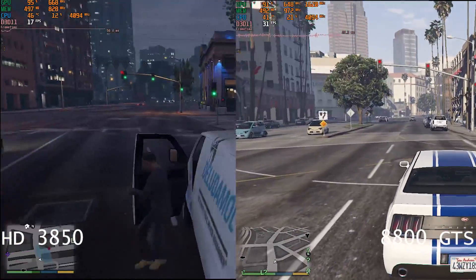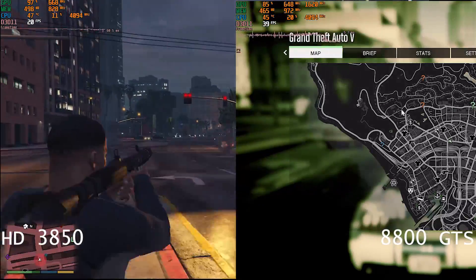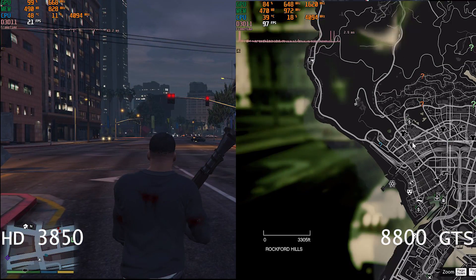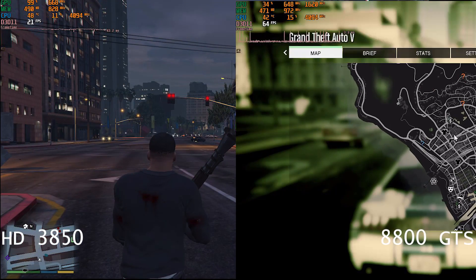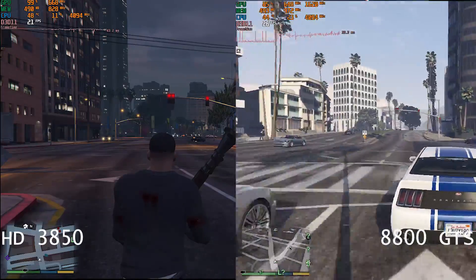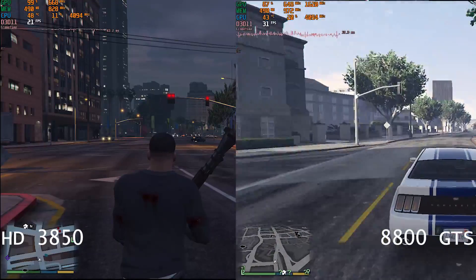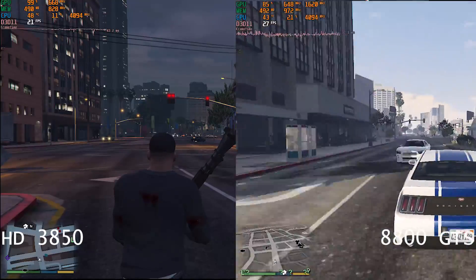In GTA V the Nvidia card got 30.3 minimum, a maximum of 62.9, and an average of 44.4 FPS, while the Radeon only pulled 13 at the minimum, 37 at the maximum, and an average of 22.7 FPS — just below that arguably playable 24 FPS mark. So it's a bit like playing on the Xbox One, basically.